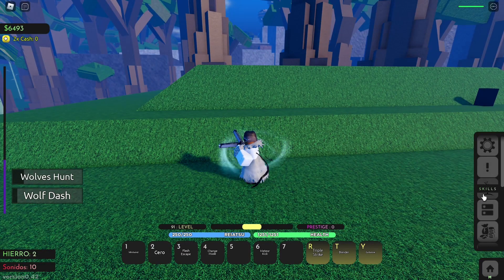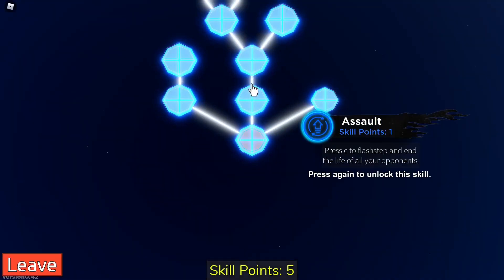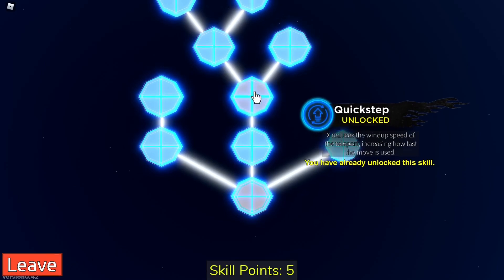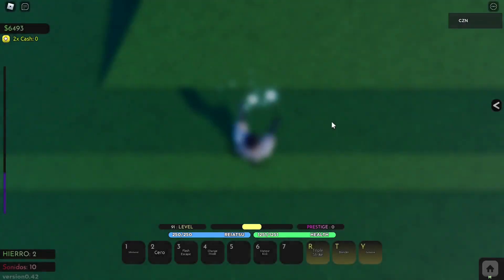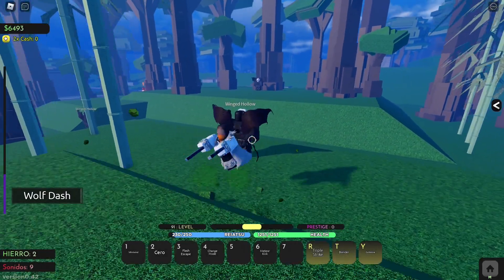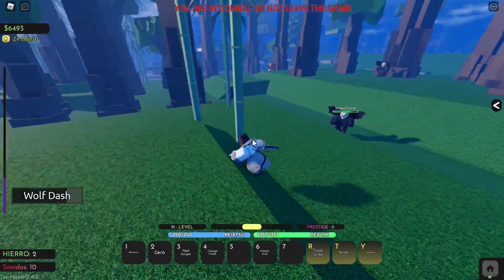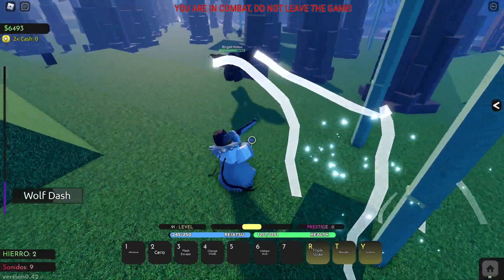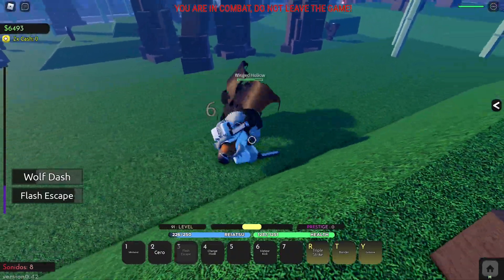The bar goes way faster now. Let me check inventory - X move: press X to grab an enemy and shoot a point blank Cero. Wolf Dash. I'm pretty sure that's the old description, like 'hostage' which was the old X move. I'm not really sure. Either way, that's pretty cool - and of course, get off me. Nice.